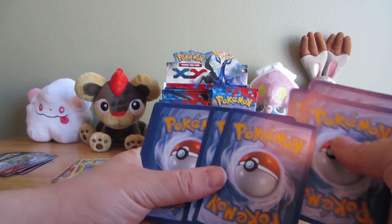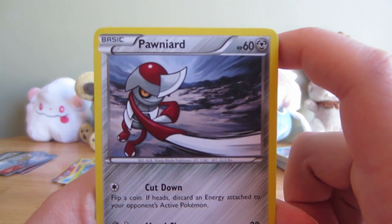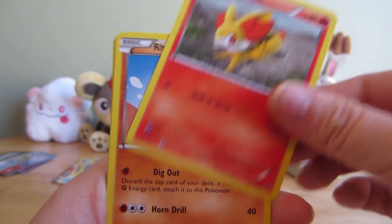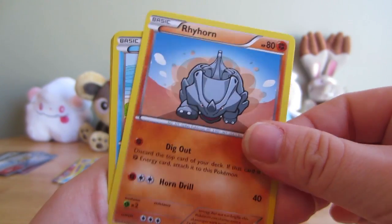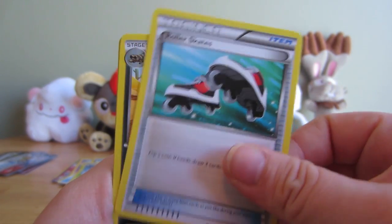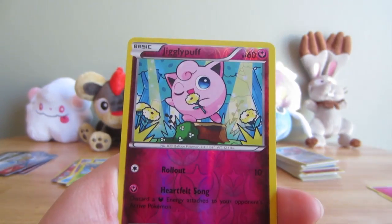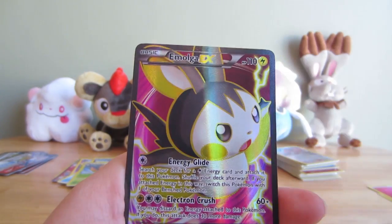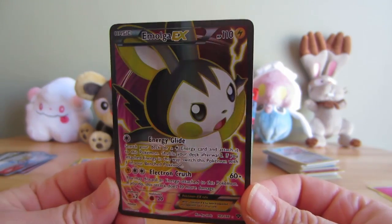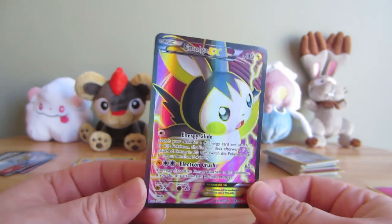My battery is actually starting to flash. We got a Pawniard, another Jigglypuff, Fennekin, Rhyhorn, Panpour, Roller Skates - not sure why they have three wheels, kind of silly looking - Crocodile, Fletchinder, Reverse Jigglypuff, and Emolga EX! To be fair, if you're gonna get full arts, why not get two? I got two, he got zero. That's two more than I pulled.